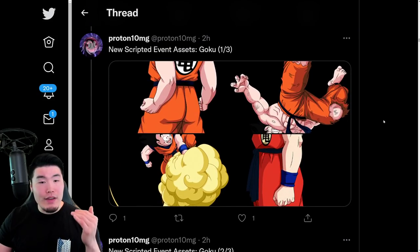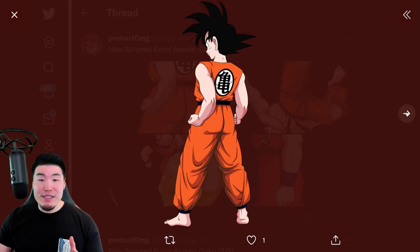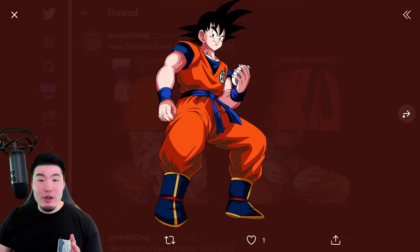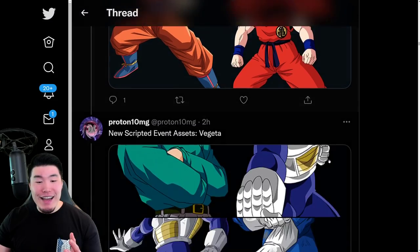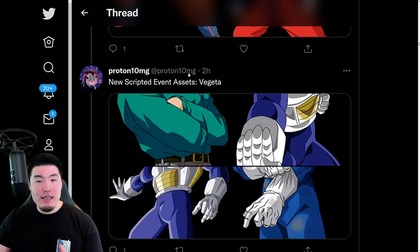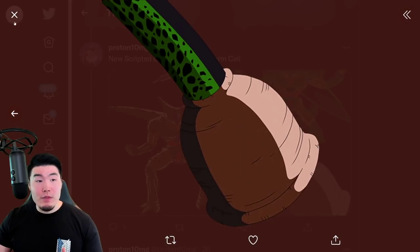And from there, we have a ton of these new scripted event assets, which are essentially assets for various story events and stuff like that. So we're gonna quickly blast through them, but there are a lot. We are starting with some Goku assets right here, and then we have some more Gokus, and some more Gokus as well. And then after that, we have some Vegetas. These are for various events — I don't think it's for one specific thing, so I'll just show them to you quickly.